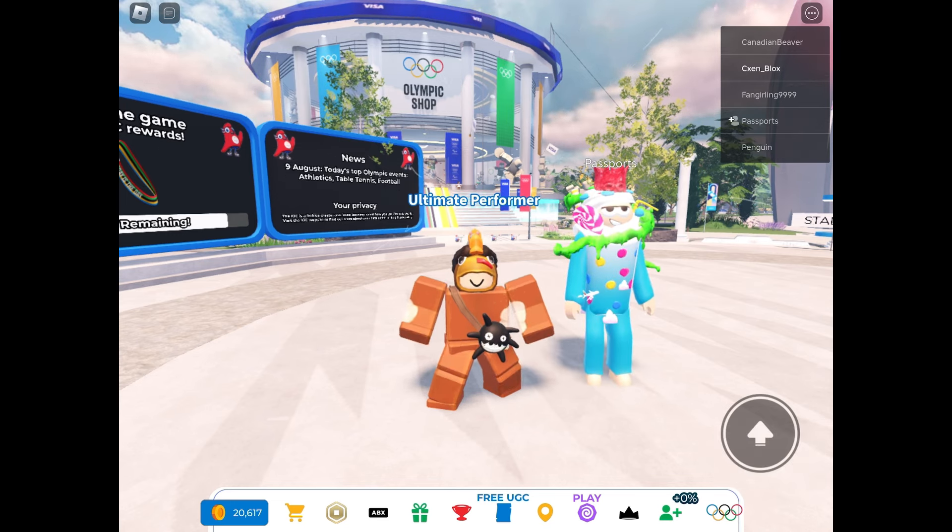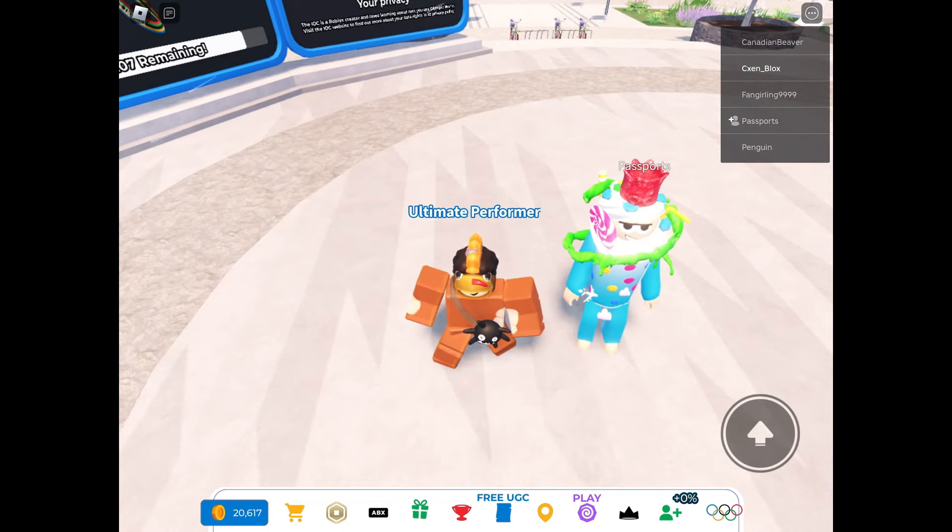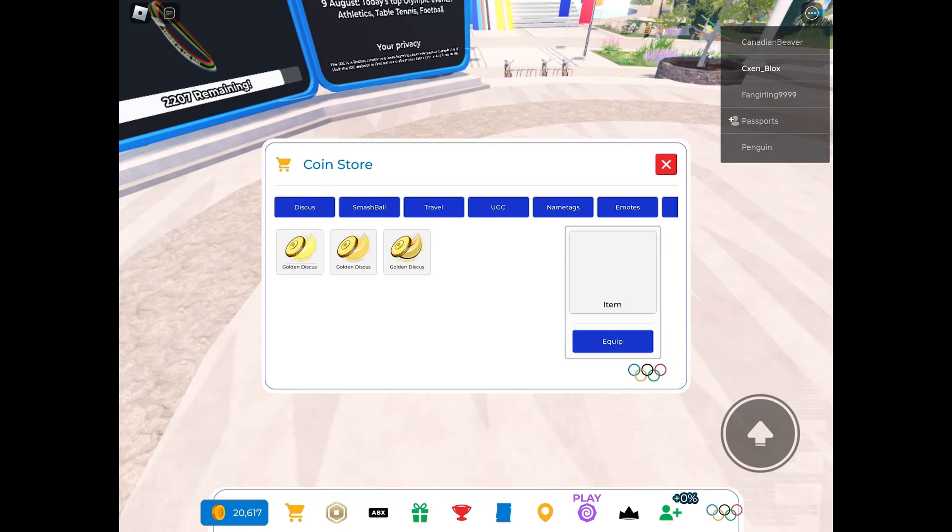When you are in the game, click the shopping cart button in the bottom of your screen, then click UGC.